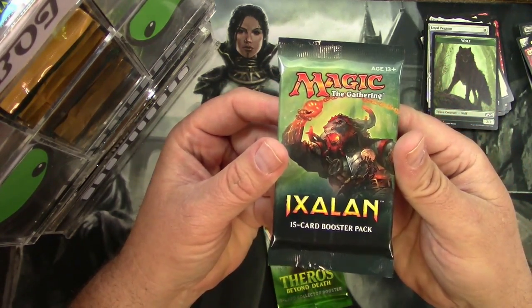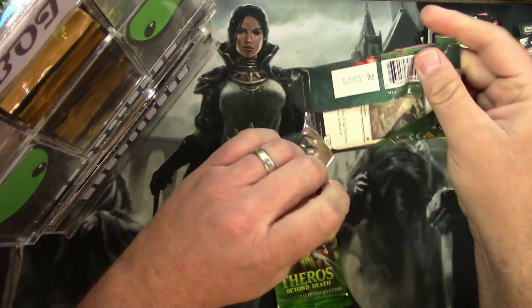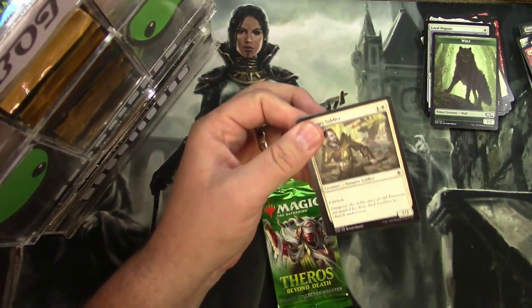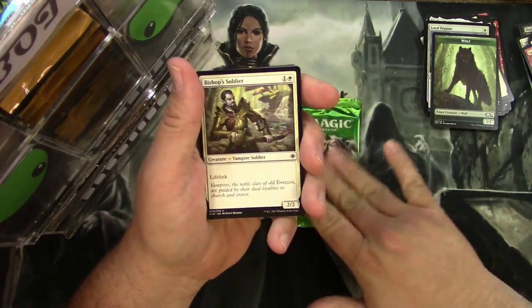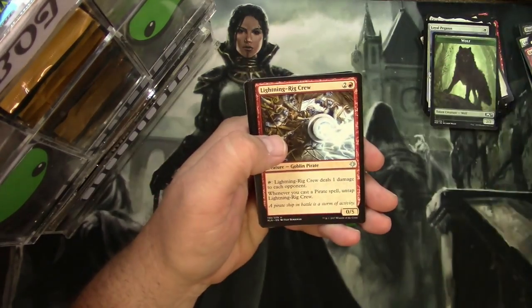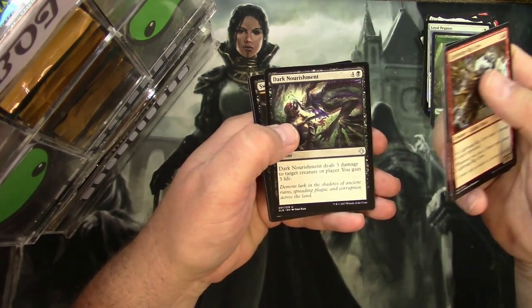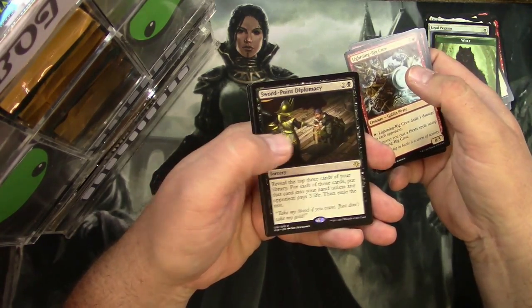Ixalan — your non-standard pack. Usually I like to do something a little older; this is what I had for this month. Here we go: Lightning Rig Crew, Otapec Huntmaster, Dark Nourishment, and Sword-Point Diplomacy.